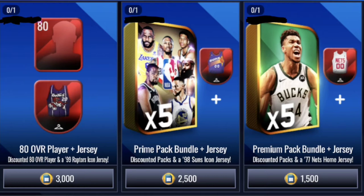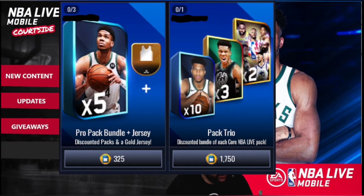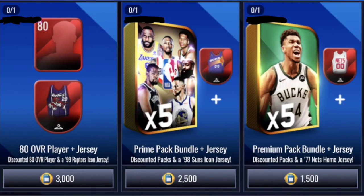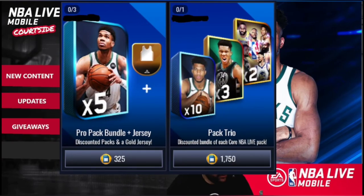An 80 overall player with a jersey for 3,000 — 80 overall players are really good right now. Then we have a pro pack bundle plus jersey for only 325, which is actually decent. This is a pretty big steel pack trio because the other ones like the jerseys don't even have boost, but this one has two prime packs, three premium packs, and 10 pro packs for 1,750.